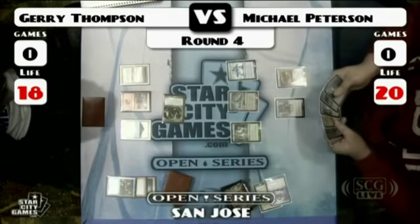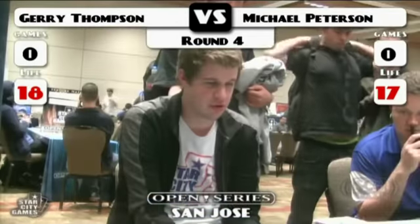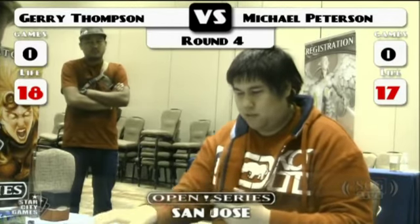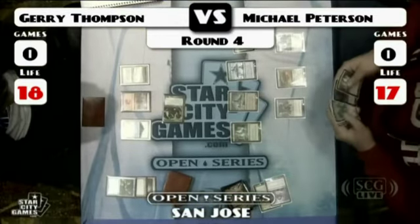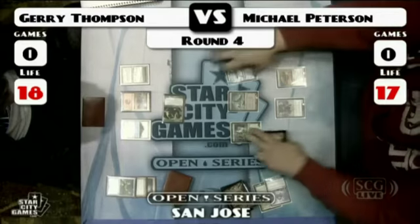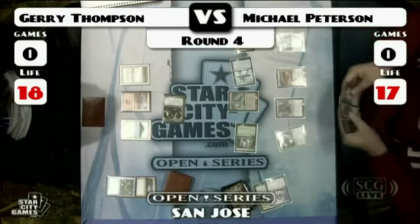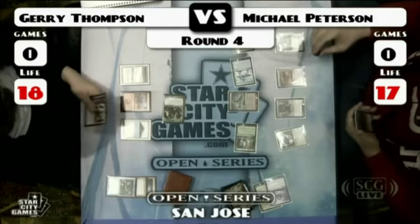I tried using them for a while and they're just totally useless to me, so I had to go with something with less of a shiny back — which the Ultra Pro sleeves have. Meanwhile, Cranial Plating has entered the battlefield. Quite a board presence on Peterson's side. He's got Plating, Disciple, Springleaf Drum — there comes Ravager. Four artifact lands. Jerry doesn't have any counter magic.